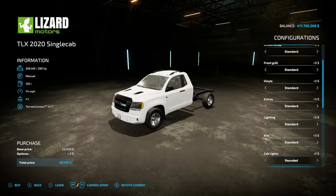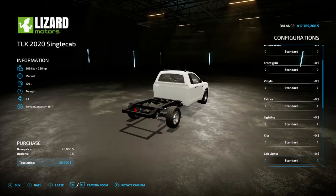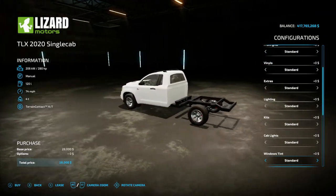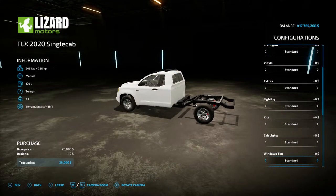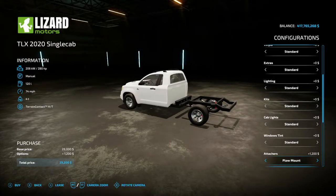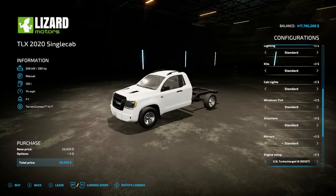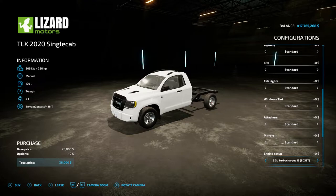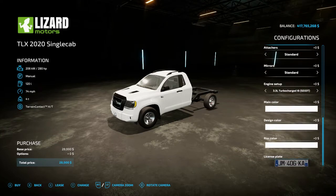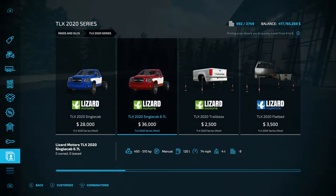Cab lights offer standard, rounded, and squared options. Window tint has standard, medium, and dark. Attachers include a standard and plow mount option for the front. Mirrors have standard and two-mirror options. Engine setup offers 3.3 liter and 4.2 liter variants. You can also change three colors — main, design, and rim — and update the license plate. That covers the standard TLX.